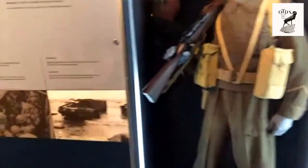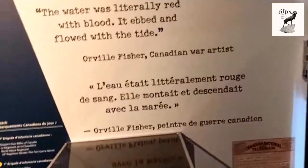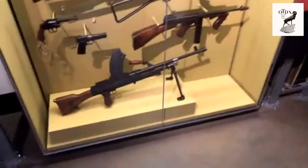They have different clothes displayed, which I like that they do throughout the museum. And here is a map of Juno Beach. They have different weapons here — German and Canadian. This is the MG42. It's in a glass case, I don't know why, but it is. They also have a PAK-38, and then they have the different small arms, Allied and German.